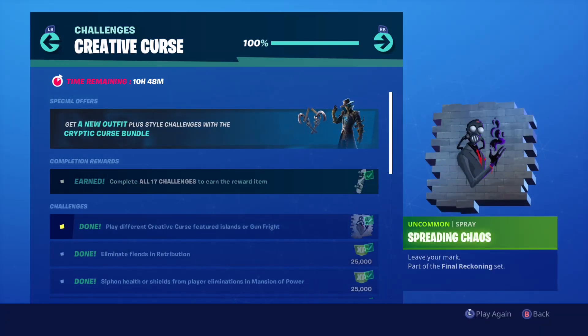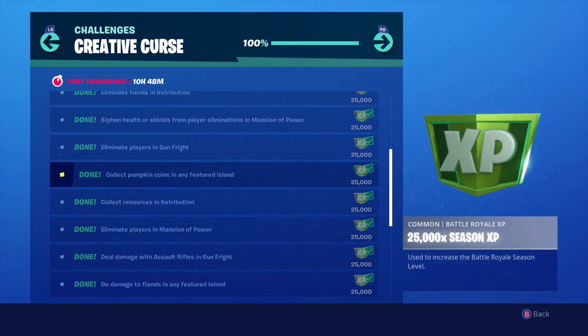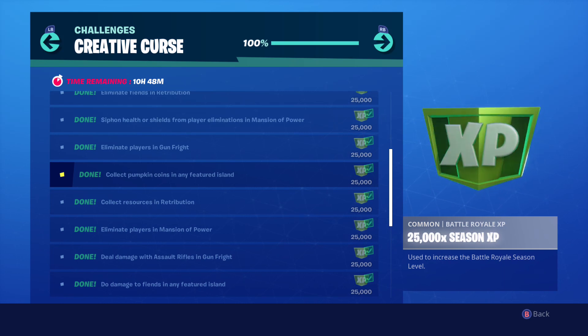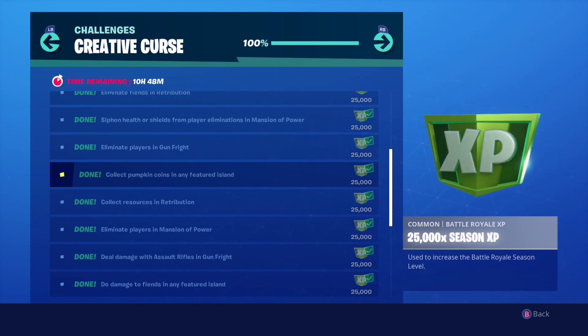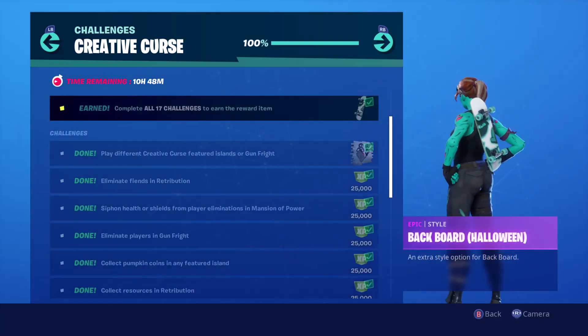You also get a Spray too. One challenge was to play different Creative Curse, Future's Islands, or Gun Fright. The one I just did was collect Pumpkin Coins on any Future's Island - it's got to be a Future's Island. It might not be featured today, but as long as it was featured during Fortnite Nightmares 2019 it should count. You can't use your own map or any other published map with pumpkins all over it. It had to have been featured during Fortnite Nightmares 2019 - I found that out the hard way.